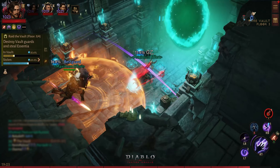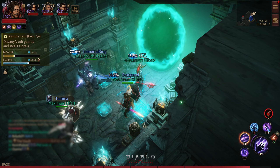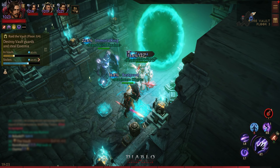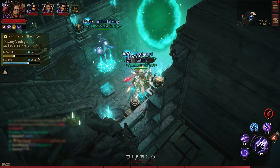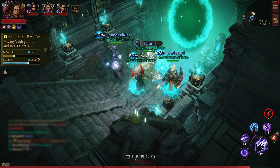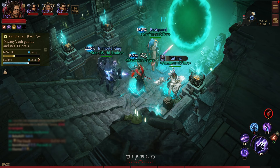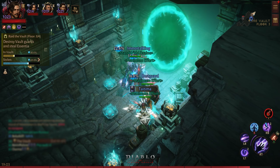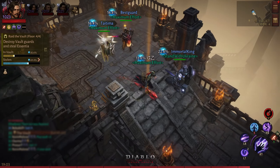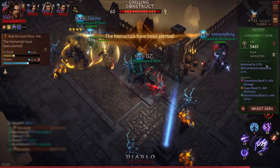While you guys are watching, let me show you the build and the set that I was going with, although I am still missing the helmet. The helmet for my wizard leaves behind a mirage and makes me invisible — I don't have that one. So instead I use the one that increases my damage, but anyways, as you can see in the set items...